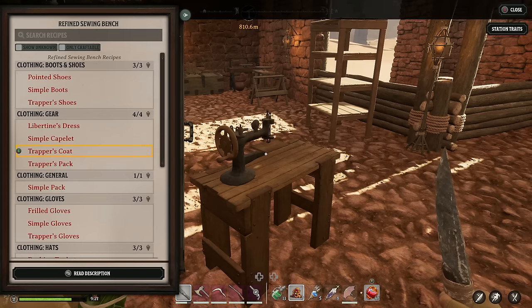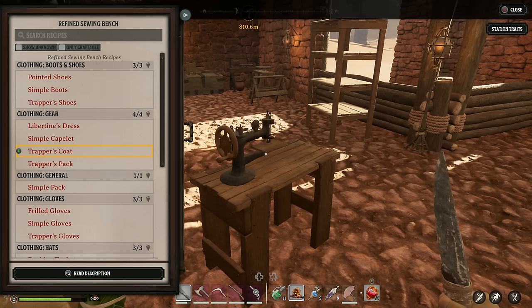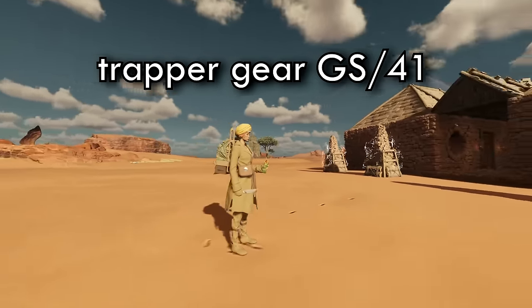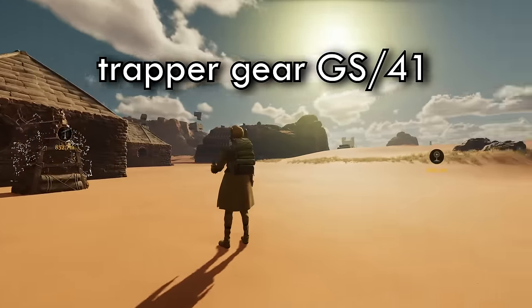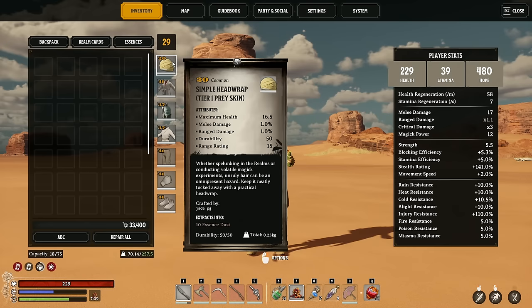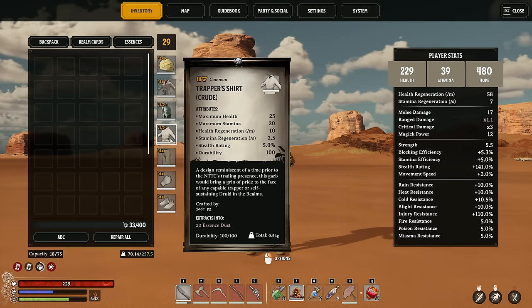Look out for that video — it's definitely going to be useful if you're trying to min-max and get lots of certain attributes onto your gear. You'll be able to craft the simple stuff at a regular sewing bench, but to get the weathered hat and the simple headwrap that's got to be a refined bench. With the refined bench you'll also have access by default to Trapper gear. By upgrading your simple gear to uncommon that should get you over to level 30, comfortable enough to do all the antiquarian and astrolabe realms. As soon as you unlock the Provisional Realms and get the refined benches, then you craft the Trapper gear.